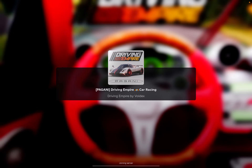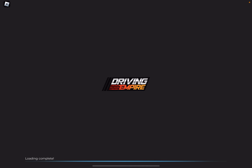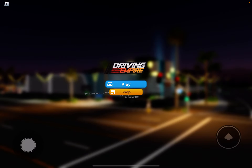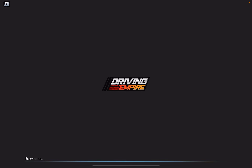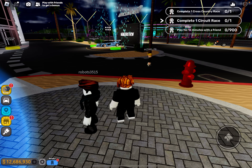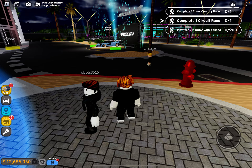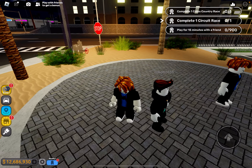Hey guys, welcome back to another video. In today's video I'm going to be showing you a brand new bug slash glitch in Driving Empire, and this bug is pretty insane and kind of overpowered for driving, but it needs to be fixed. So when you get a random car and drive uphill, it's going to for some reason accelerate much faster than it is, and that's honestly kind of weird, but that's what it is.